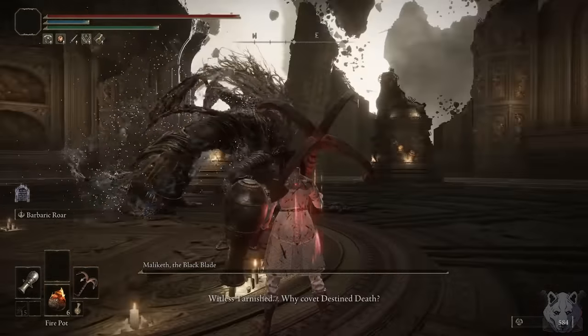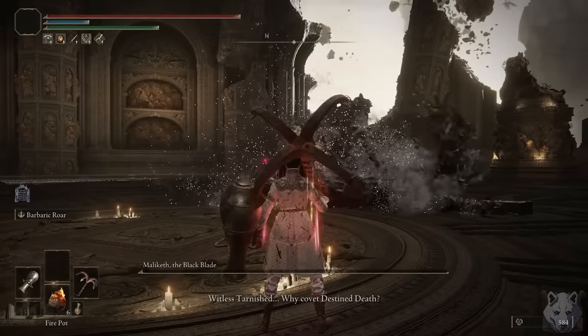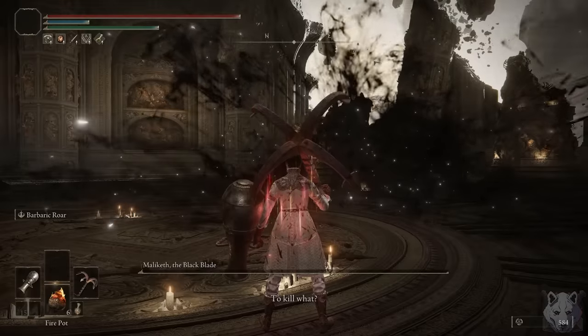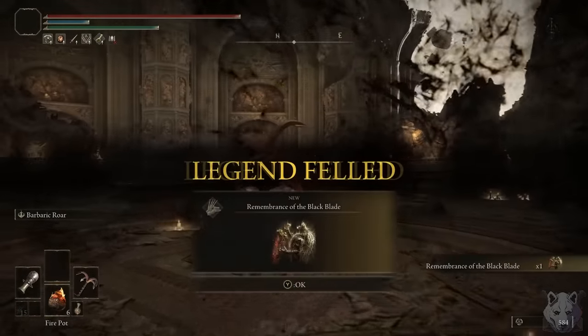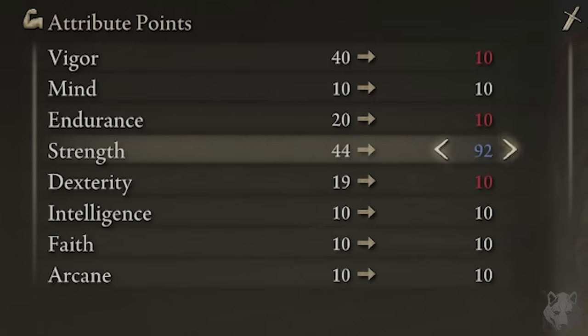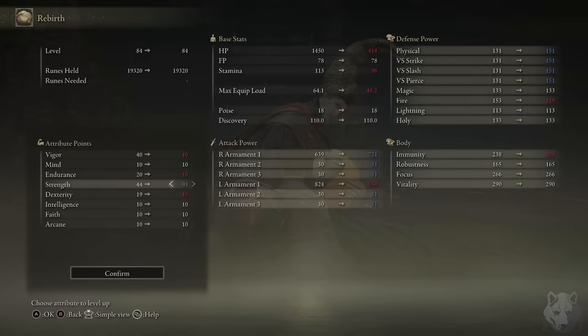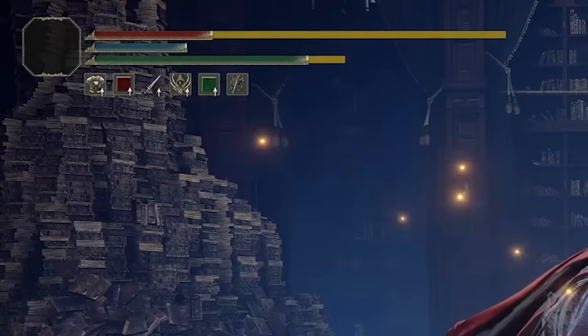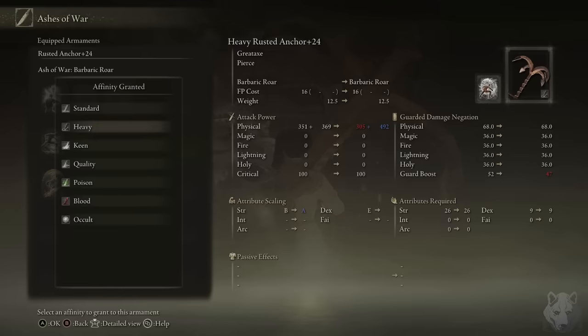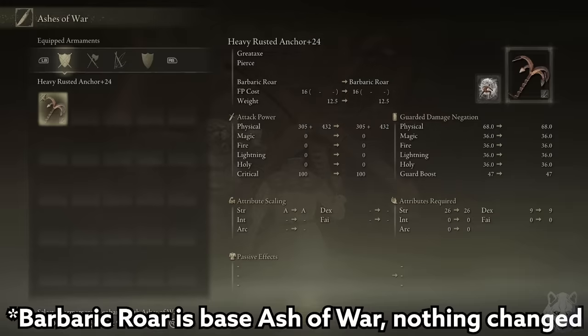I'm having a lot of fun, but I'm getting the challenge runner's itch — an itch for difficulty. So let's make this more painful. I don't have enough points for 99 strength and need to put two into dex for the jar cannon, but that's fine. I definitely won't regret that. Just for good measure I grab Barbaric Roar and then slap a heavy infusion onto my anchor. Now we're good to go.